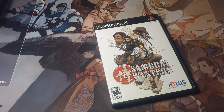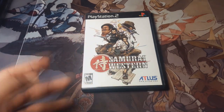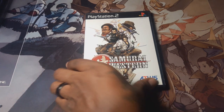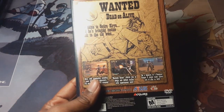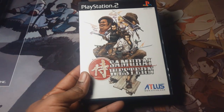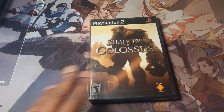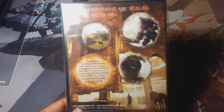Next is Samurai Western — a samurai western shooter, like an anime turned into a video game. I love this game. It's kind of hard to describe, but if you can think of a Trigun game with a stylized Atlus logo on it, that'll get you in the right headspace. Next is Shadow of the Colossus — a game where you fight bosses and it's amazing because every boss is a puzzle you have to figure out. Really good.